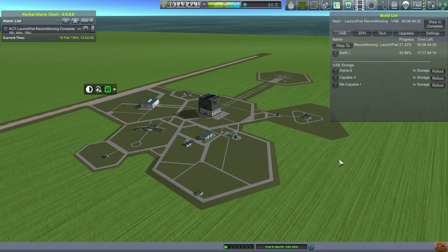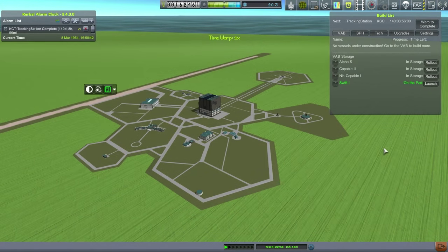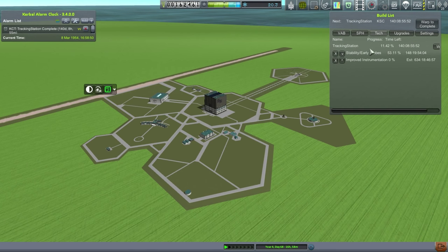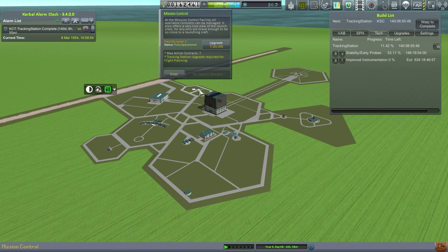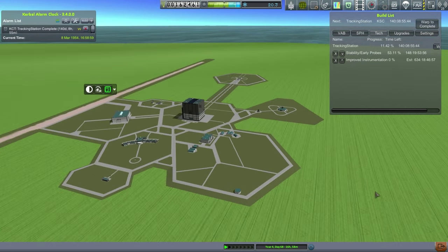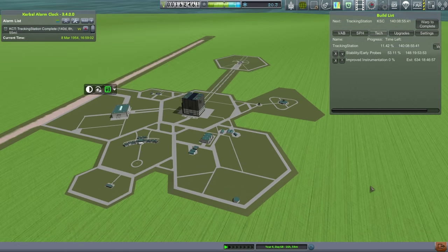Let's warp to complete and see what I can do. The Swift 1 is on the launch pad, but we're not necessarily in line. The tracking station updates are going to take some time — I forgot about that. Our mission control update seems to have worked out already, but we don't have the tracking station update yet. We can try lining up with the moon.